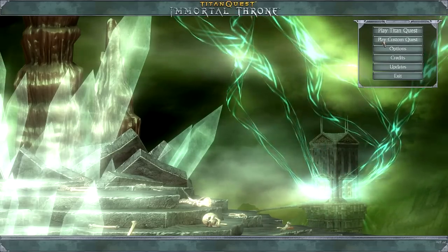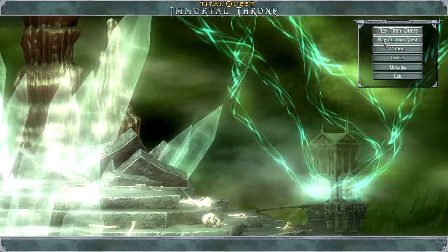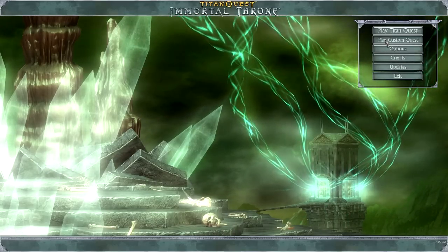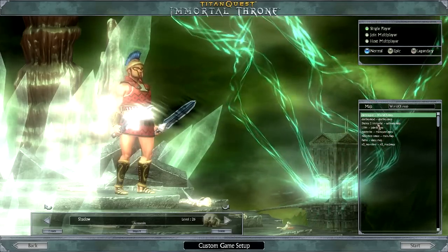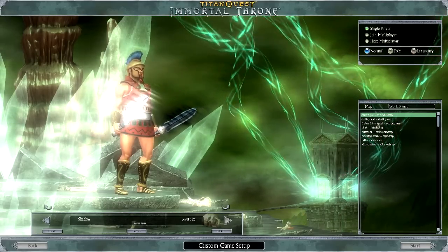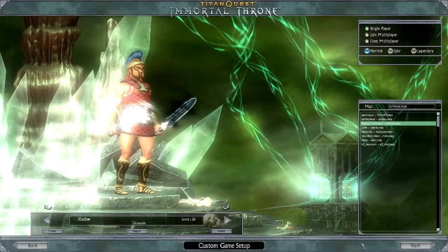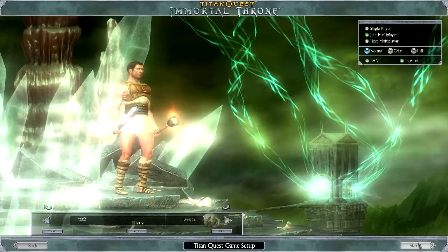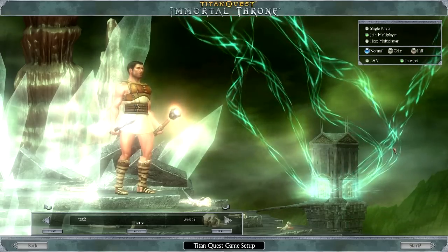Let's show people how the mod is launched. Instead of 'Play Titan Quest' there's 'Play Custom Quest' — click on that. After installing the mod it will appear in this list, and we'll provide links to all the downloads in the description so you can install it yourself. Select Diablo 2 Immortal, pick any imported character, press start — it won't load into the game straight away, it'll bring you back, now loaded in Diablo 2 Immortal mode. Now we create our Diablo 2 characters.